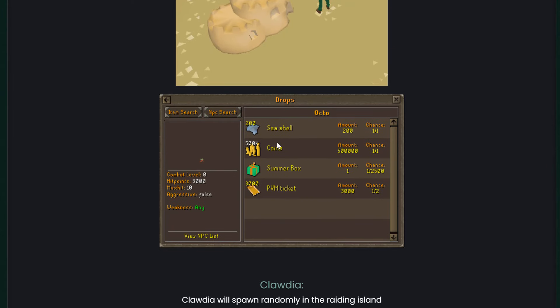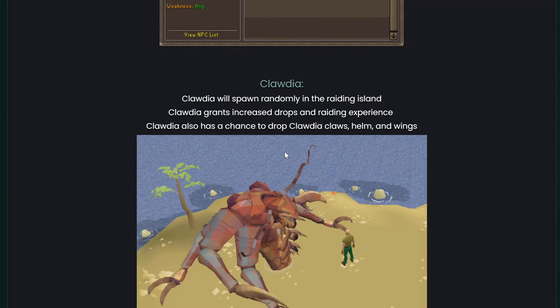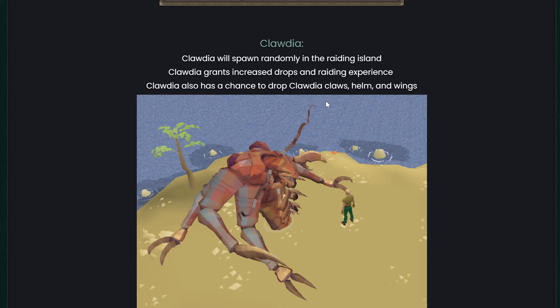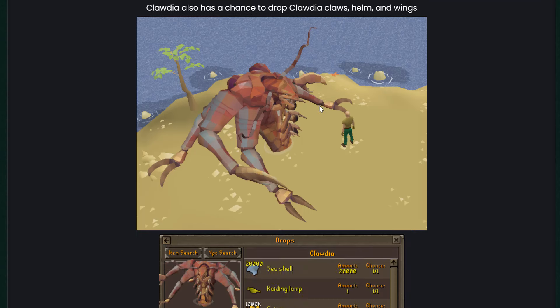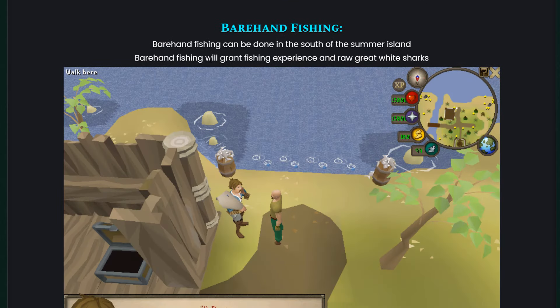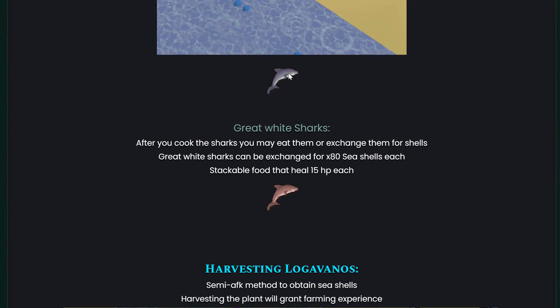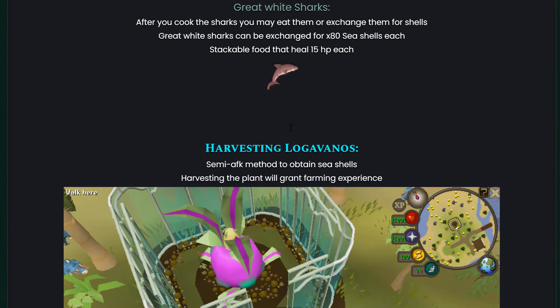We have all these bosses to fight. Octo has a drop table of 200 seashells. Claudia will spawn randomly in the raiding island and has a chance to drop Claudia claws, helm, and wings. Spearhand fishing can be done in the south of the Summer Island, giving you fishing experience and raw create white sharks.